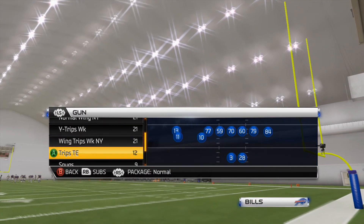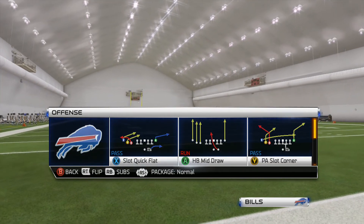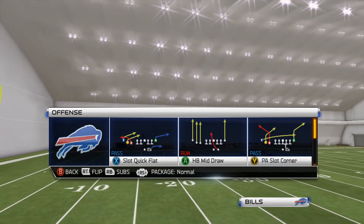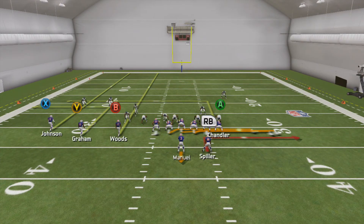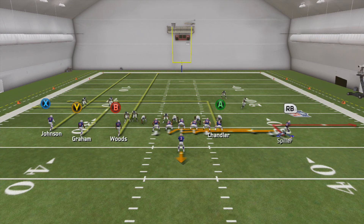One more thing I want to show you: you can also run this out of a formation where you motion the halfback out. If you've watched my free full offensive ebook on the Minnesota playbook, I go over Gun Trips Tight End pretty extensively in that video. I'll use Gun Trips Tight End as an example with halfback slip screen. You have three receivers on the left plus the tight end, and you can also create a screen to the far outside on the right by motioning Spiller all the way out and then hot routing him to a smoke screen.